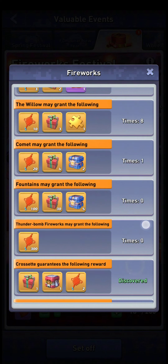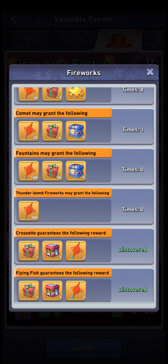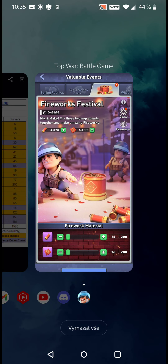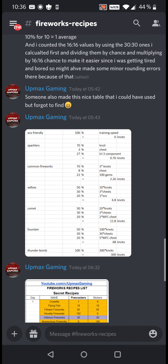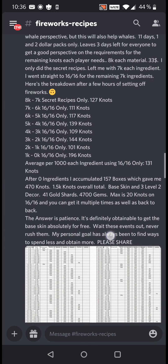Everyone is asking me how to get the thunderbomb fireworks and what the recipe is. I'll tell you, but I'll also tell you whether you should even try to get them — and the answer might surprise you. The answer is actually no, in my opinion, because these recipes can fail and you can get crappy stuff without ever getting the secret item guaranteed.